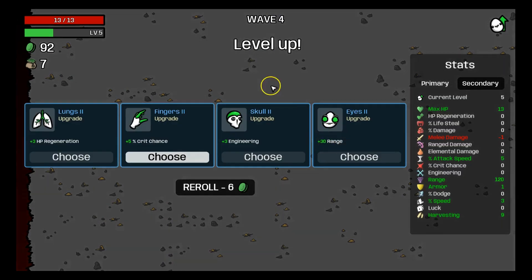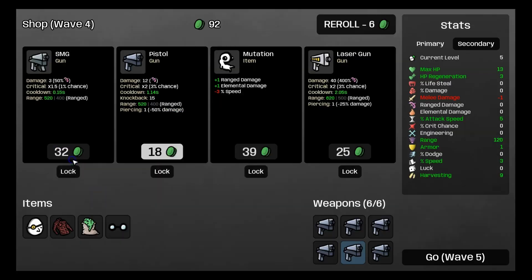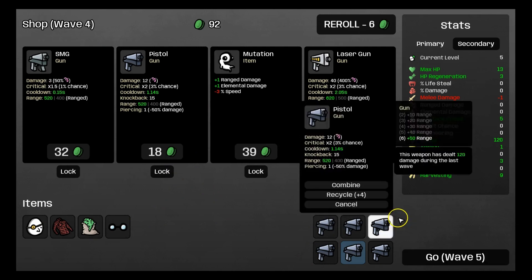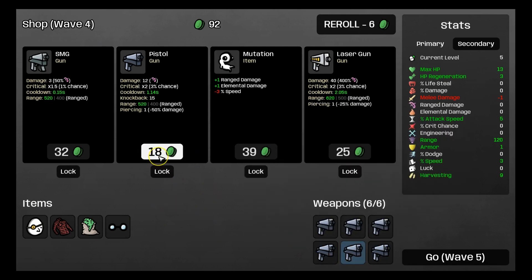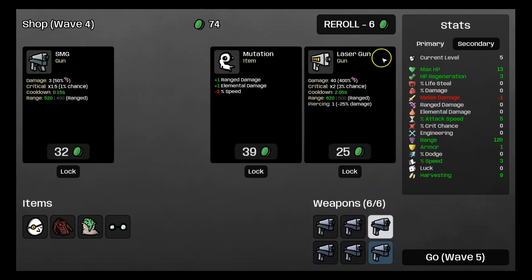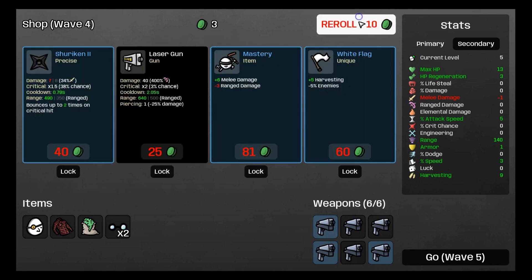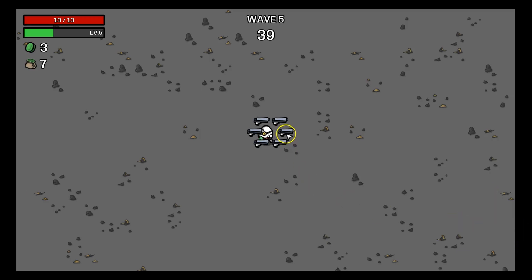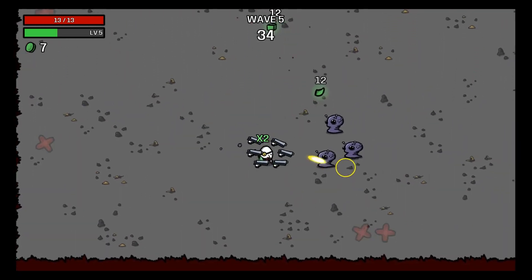We completed wave 4, and we're going to get 3% HP regeneration and another pistol. Now, if you have max weapons and you get the same type of weapon, it auto-merges. We're going to get another one plus range, because we always need range. Now we have 3 blues and 3 grays, and we are on wave 5, doing pretty good.